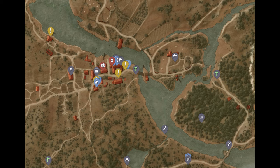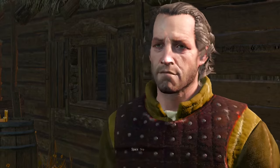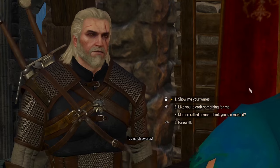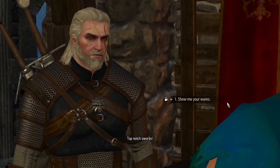You need maps for the armor. You need the normal and enhanced set maps, which can be found in the village of Midcopse in West Velen, and the superior set map, which can be found at the armorer in Hierarch Square in Novigrad, and the mastercrafted set,